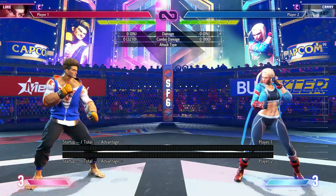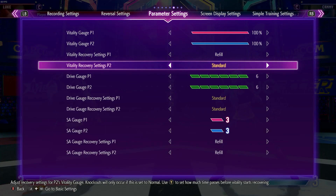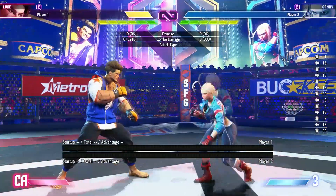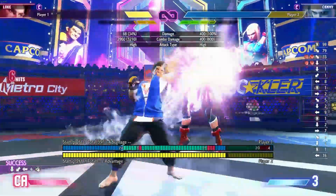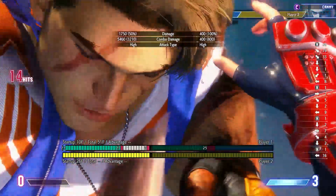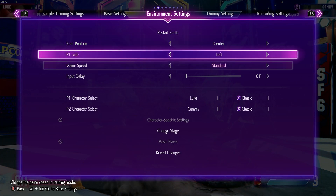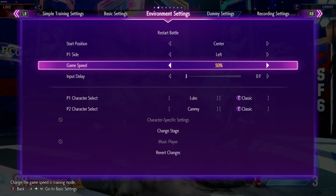Another thing you have to be aware of is the gravity of being punish countered, especially on drive impact interactions — and especially if the opponent has a level three. Let's look at a situation where Cammy started at six stocks and I get a guaranteed heavy punch into sandblaster combo. Take a look: Cammy started at six gauges and now she only has one left.